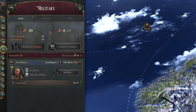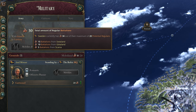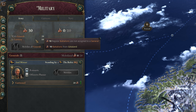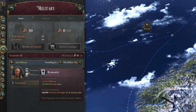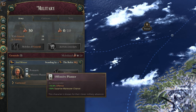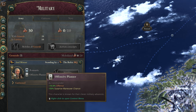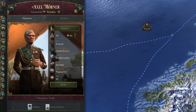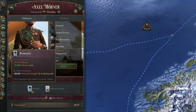Onto the military tab — from here, you can see your total number of available battalions, which are your land-based units, as well as where they are based in your country, further broken down into battalions with generals and those in garrison. Generals are displayed just below this and act as the leaders of your armies, allowing you to give direct commands to your units whilst you're at war. Each general has a number of traits that affect them in wars and as rulers of political parties, and any unit working under a general will inherit these traits, giving them a huge advantage.